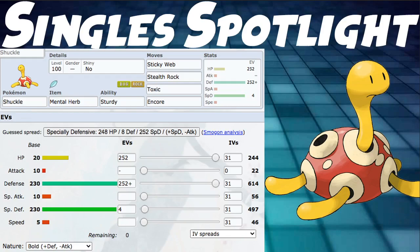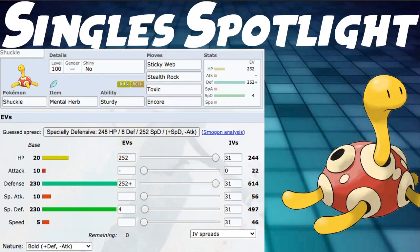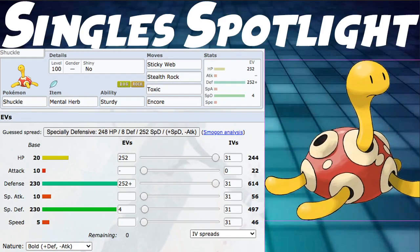Overall, in VGC I'd definitely try the Power Trick build — it's very cool, does a lot of damage, and Shuckle can be an amazing Dynamax target. It's not going to be super high tier, but it's very cool. Defensive Shuckle in VGC is more situational, but it's a viable option. Shuckle is a little bit better in Singles than VGC overall, but still notable in VGC. Thanks so much for watching, and if you enjoyed, leave a comment and subscribe!